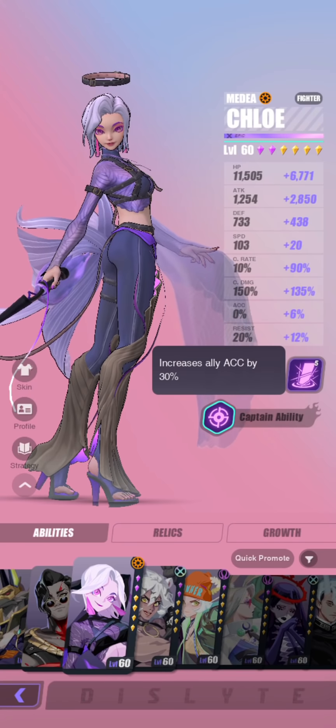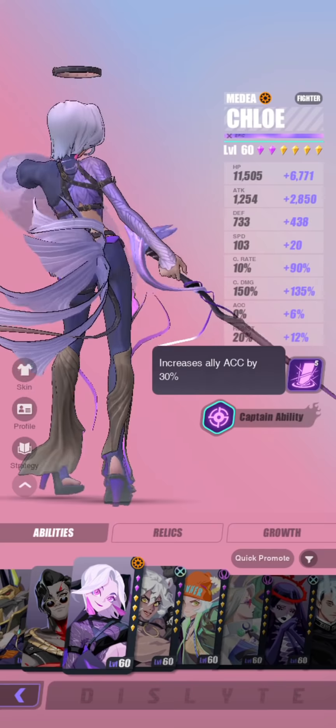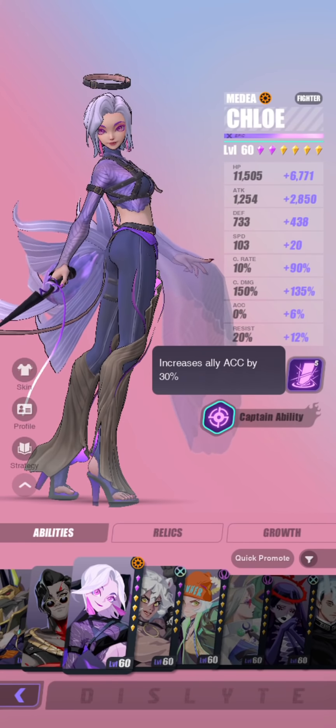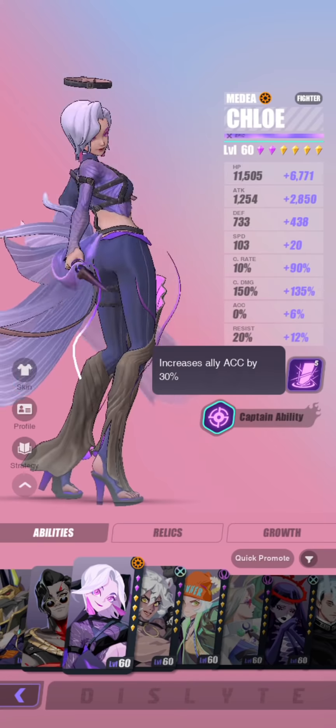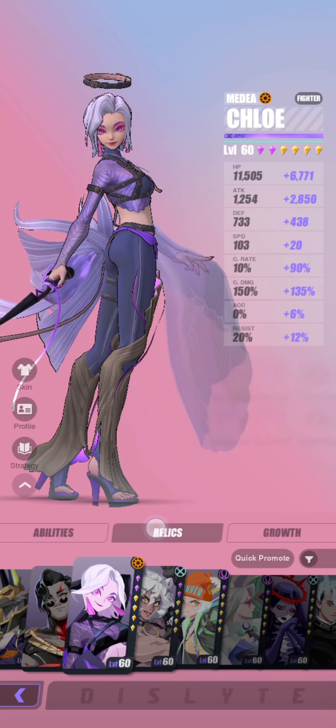She has an accuracy lead of 30%, which is kind of weird. Correct me if I'm wrong, but I don't think I've actually seen her miss her stealing before — it feels like she has a 100% chance of stealing buffs, but I cannot confirm this. I do use the accuracy lead from time to time, especially when I want my Ritual Miracle runs to be a little bit more consistent, but generally speaking I don't think it's that important.